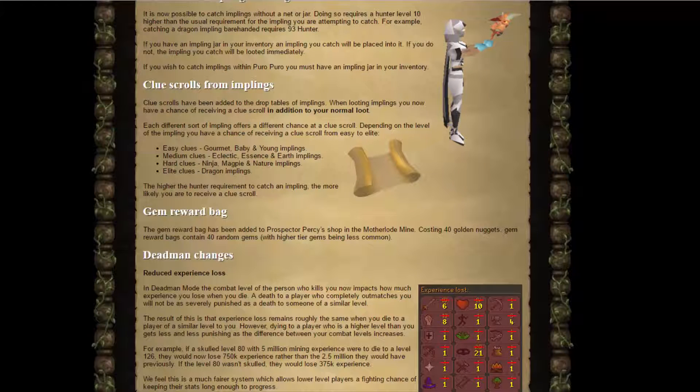Hey guys, Michael Lentz here. So today they released an update to Motherlode Mine, which is basically you can buy 40 random gems for 40 golden nuggets. I'm not sure if they also included Dragonstone and Onyxes, but we'll see. I have about 3k nuggets on my alt.